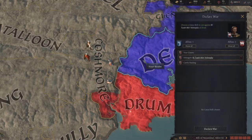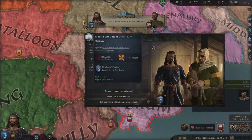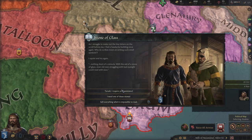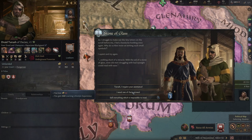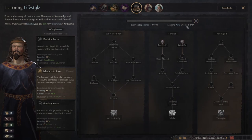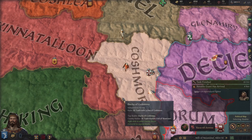Stone of glass event: as I struggle to make out tiny letters on the scroll before me, I feel a headache building. Why do scribes insist on writing such small symbols? So something he liked — 300 lifestyle experience, but he gets a weak favour on me. I gave him 50 gold — but 300 lifestyle experience is quite a lot, right? Yeah, I think that was quite a bit. I'm going to go with that for the money.